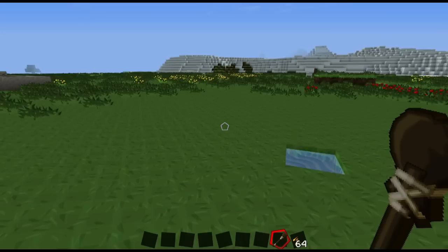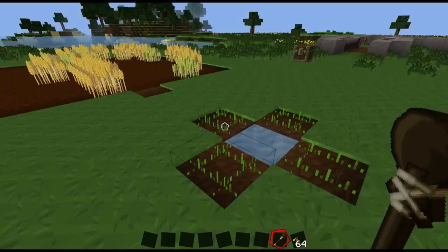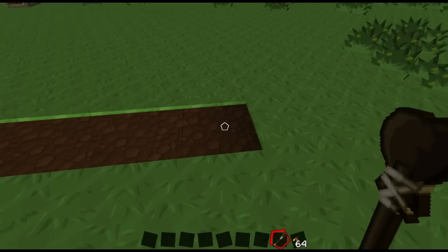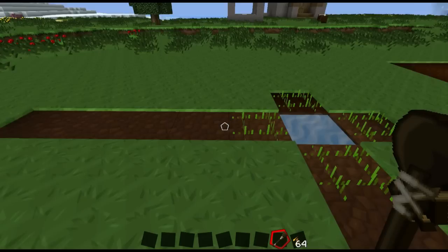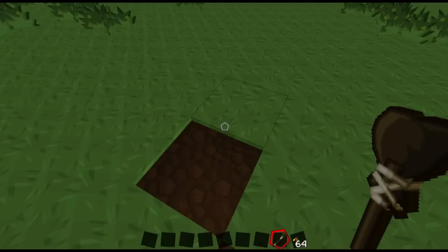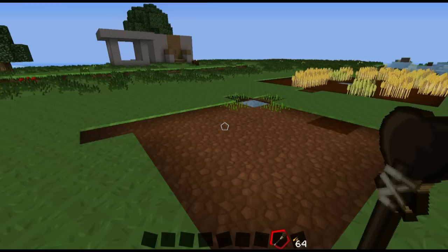Everyone knows that to farm, you just right-click with any kind of hoe in your hand and it fertilizes the land. We take some seeds, right-click them into the spot, and we've got ourselves a farm. Going four away — one, two, three, four — we have the perfect farming size. Going five will fail. You can't farm more than four away from a water block. And if you go four diagonally — one, two, three, four — it will still work, and you can draw a line and see it actually connects to the other parts. That's where this farm design comes from, giving you a 9x9 farm.